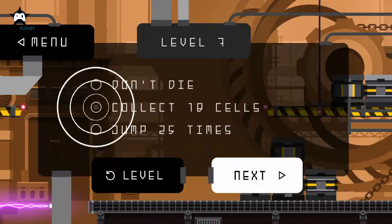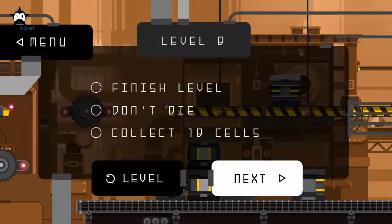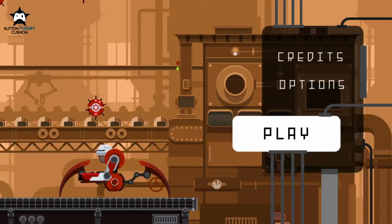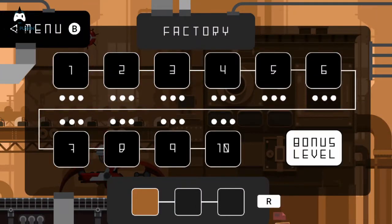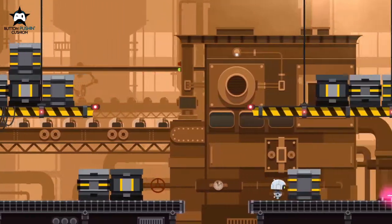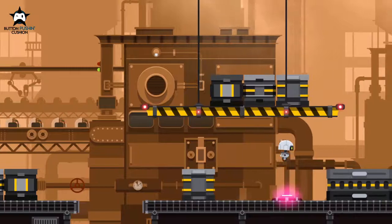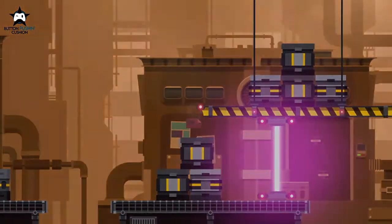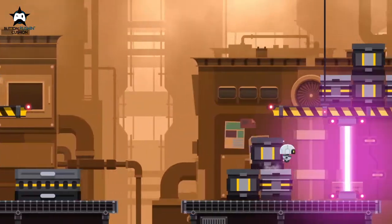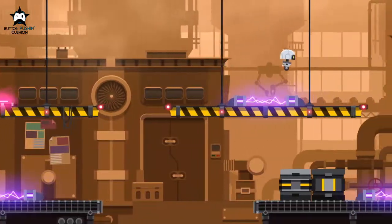Pretty much every level has an objective of collect a certain number of power cells, as well as don't die — that one being the real pain in the arse — but some of the others can revolve around jumping a certain number of times on a level, or only taking an upper or lower path. If you manage to complete all of the optional objectives within an area, then you're rewarded with a bonus level, and these are horrible. They play out like the first bonus level — as an example, you have to dodge all the obstacles and get to the end, except instead of being in the middle of the screen the robot is on the right of the screen, which means you have far less time to react to everything, and it just makes dying that much easier. But you finish it, you're proud, and you get a congratulations from the game — and nothing else. Just nothing.